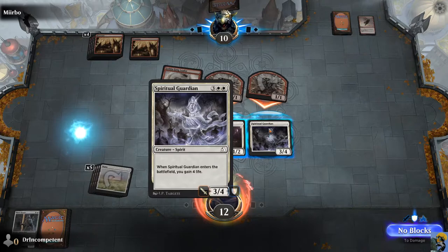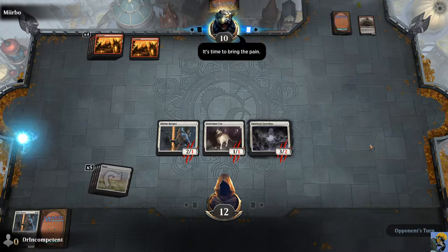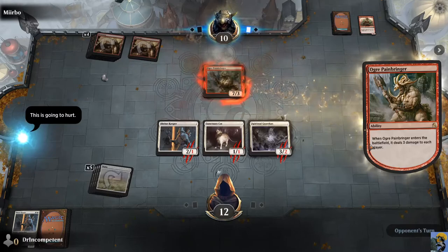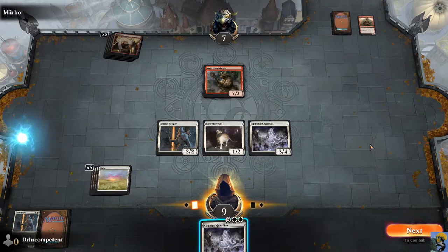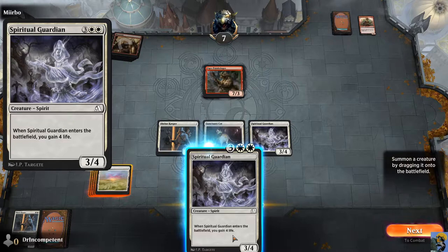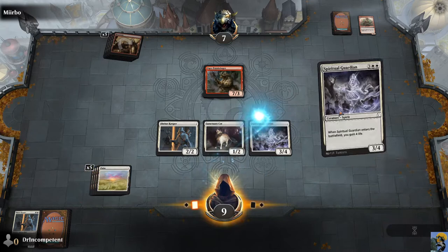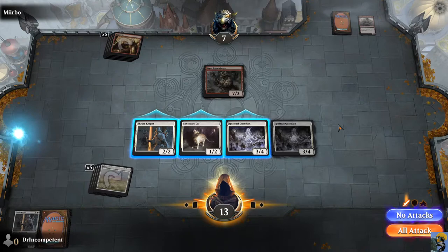He's attacking with everything. I'll block these and get a Spiritual Guardian. The Ogre Painbringer looks sweet in the picture, looks stout, got a great helmet, but as you can see he only has three toughness. So if he did block my ghost, he'd die — so he won't. He'll take it in the face. I'll attack with this Spiritual Guardian, and then block here. I have lethal damage on the board. The Painbringer has been nullified.